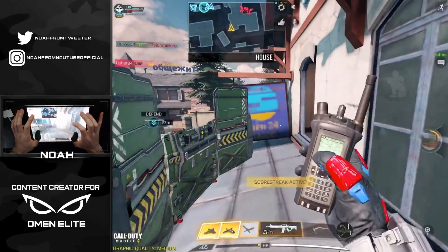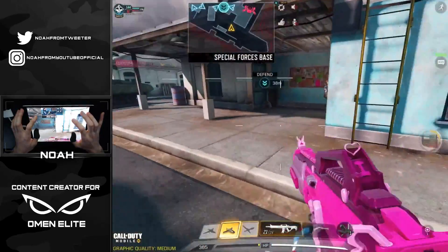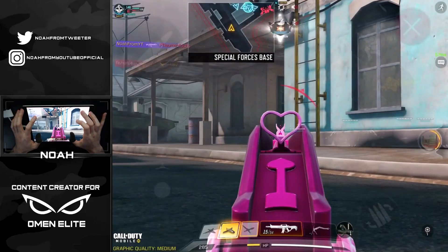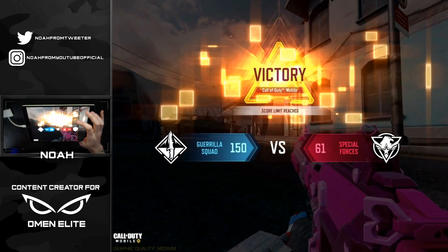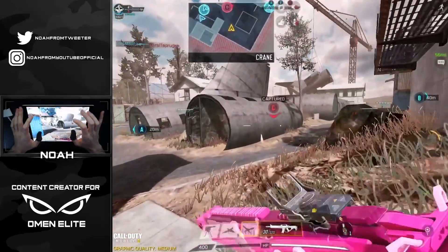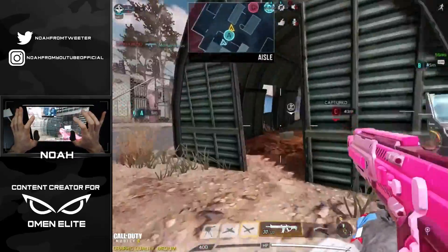I should have just gone for that kill on the player with the Goliath. I hear some footsteps below me — what are these players doing? We're on an unstoppable streak right now, I'm not trying to die. Game ending right there — team absolutely put them in the dirt, 150 to 61. I'll take that!